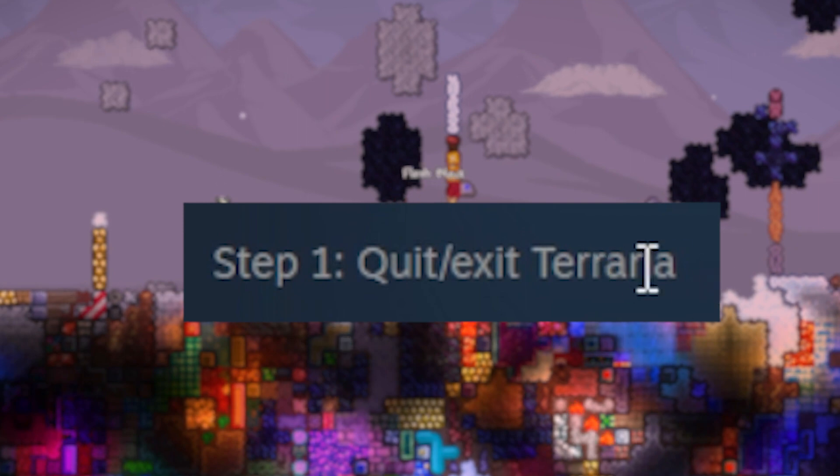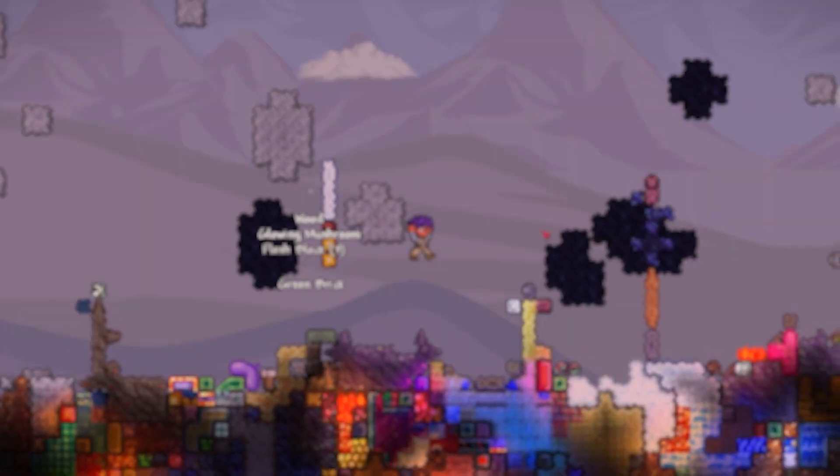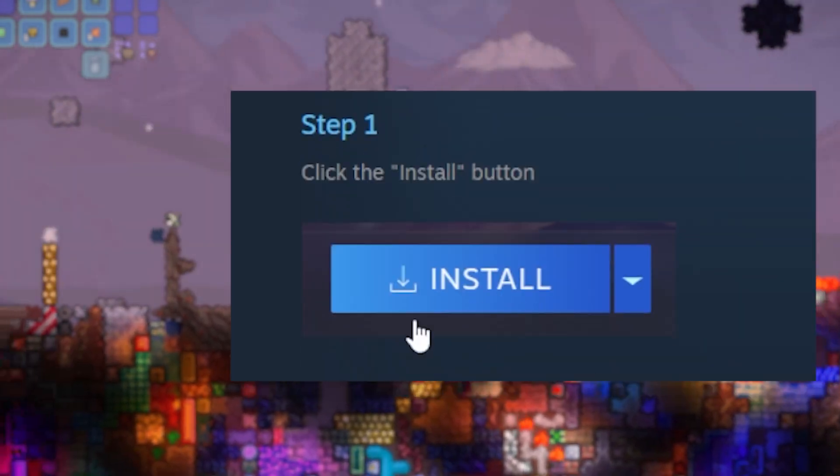Okay, let's start. How to get your sanity back — that seems like a good one to start with. Quit, exit Terraria, uninstall Terraria, go outside and touch some grass. I will never, ever, ever do that. You know what I will do — I will award this guy. Well done.